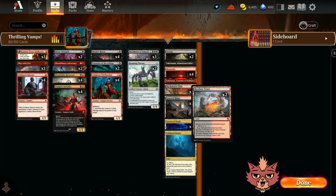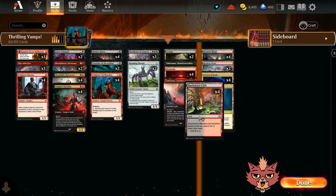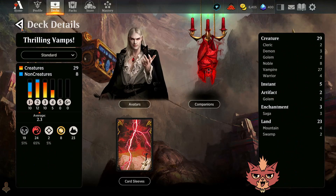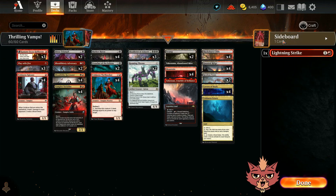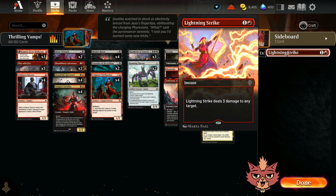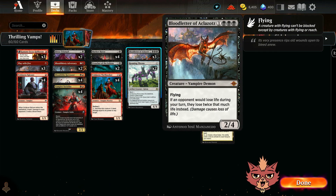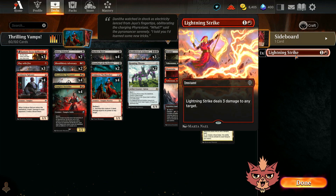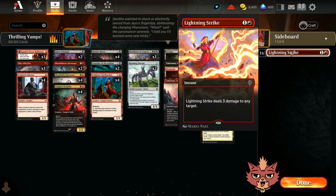For the mana base: a couple Restless Vents, 4 Cavern of Souls so our vampires don't get countered, a single Voldaren Estate, Haunted Ridge, Blackcleave Cliffs, and this time around opting for No Pain Lands. Leaning a little red because the deck leans a little red. Hopefully that doesn't hold up our Bloodletter of Aclazotz with the triple black in the casting cost. One honorable mention: Lightning Strike. I thought about dropping Bitter Triumph and going up a Lightning Strike since pinging the opponent's face is important — and Bloodletter totally works with burn. That Lightning Strike to their face would be 6 damage, but we may need to remove something like a Shieldred, so I opted for Bitter Triumph this time.